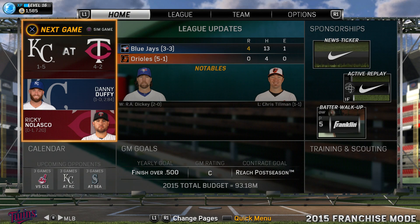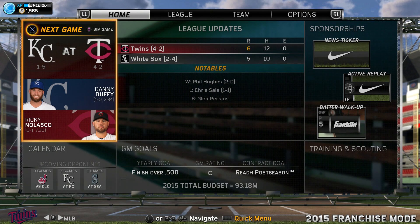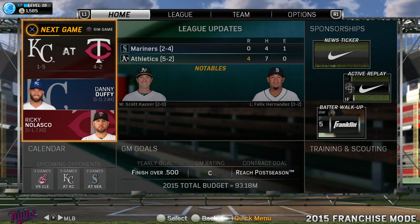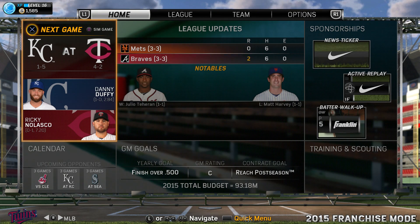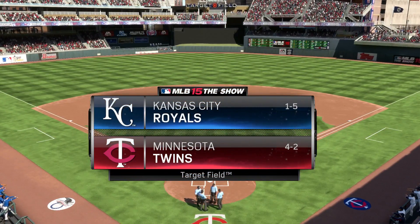Hello and welcome to Sports Gaming Universe channel here on YouTube, and welcome back to my Minnesota Twins franchise series in MLB 15 The Show on the PS4. The Twins have started their season at 4-2 and now get to come home for their home opener at Target Field against the Kansas City Royals, sending Ricky Nolasco to the mound — 0-1 with a 7.2 ERA — looking to better that mark today against Danny Duffy, who is 1-0 with a successful first start.